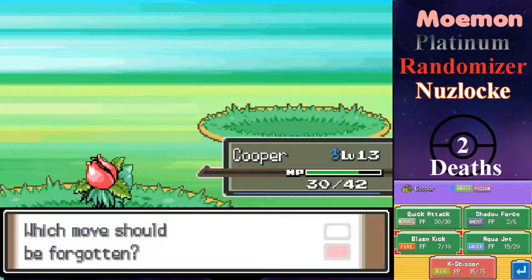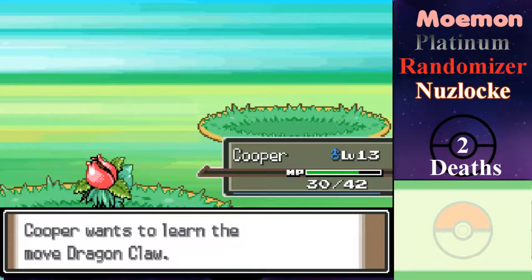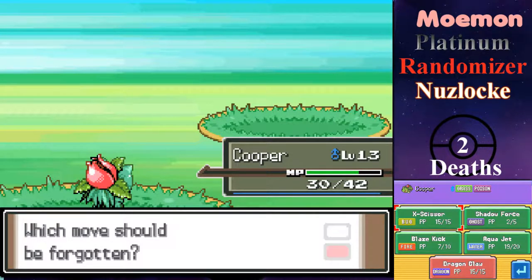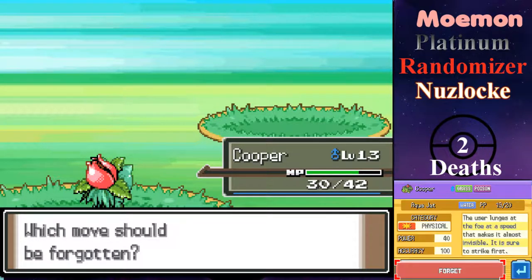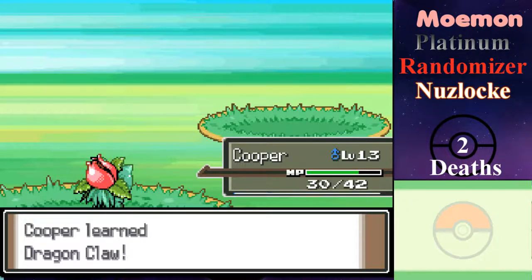Cooper's at 80 power, 100 accuracy. He wants to learn Dragon Claw — I'll happily take that: 80 power, 100 accuracy. The Fire move is 85 power, 90 accuracy, high crit ratio, can also burn. Quick Attack goes first but it's only 40 power. You know what? Cooper, you're going to be a monster — you don't need to go first.